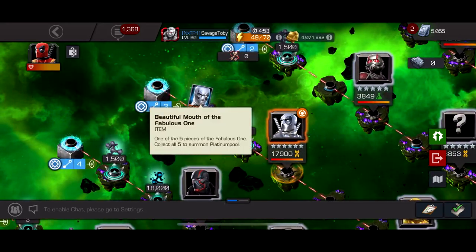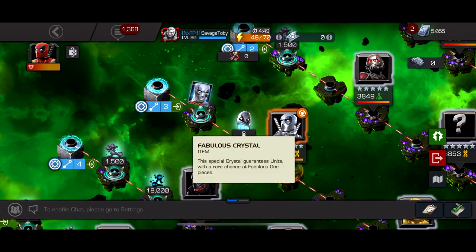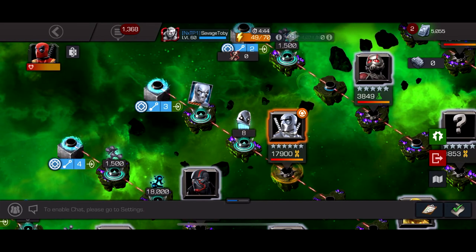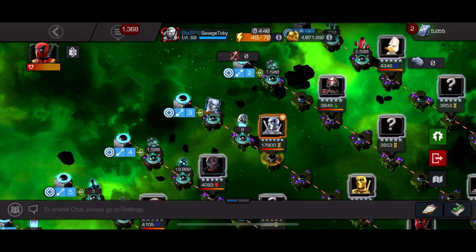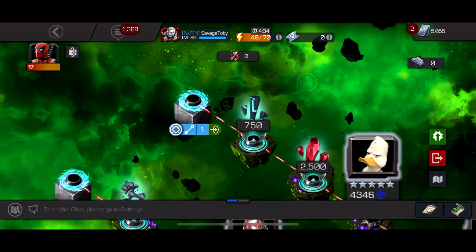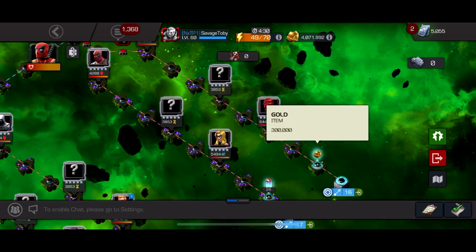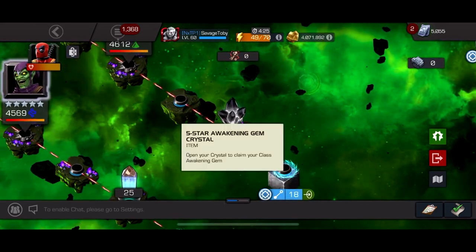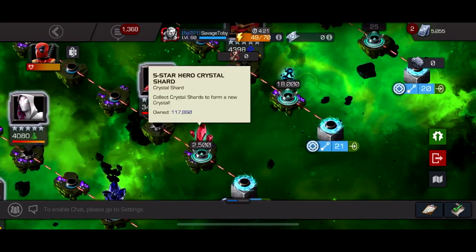Getting this path — the Fabulous one — will give me my third piece for Platinum Pool. Adding these 8 crystals: they give units, so you can get more pieces of Platinum Pool and maybe if you're super lucky form him, or just get a good stack of units — that's good value. Going down this path gets 750 and 2,500 5-star shards, then another path which is gold, then another path which is a second 5-star awakening gem — super good value — then another 2,500 5-star shards.